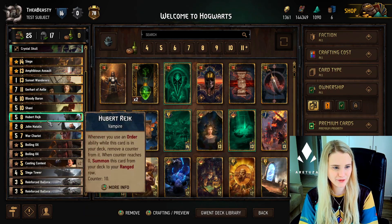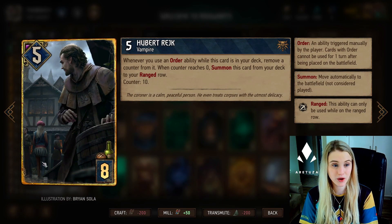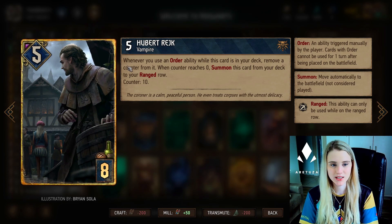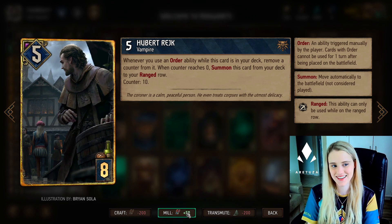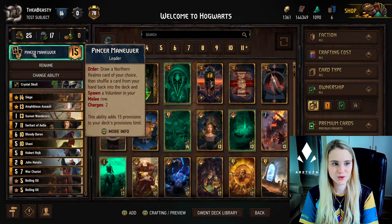Then we have Hubert. Hubert is very nice - whenever you use an order ability while this card is in your deck, it will remove a counter. Currently Hubert has a counter of 10, meaning after 10 order abilities he will pop out of your deck onto the board - just a nice bit of tempo and deck thinning. Remember that your leader ability is also an order, which counts as two orders.